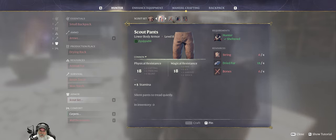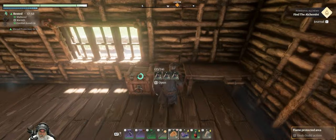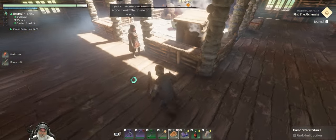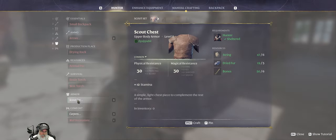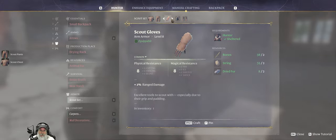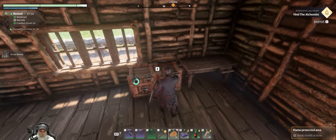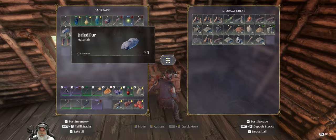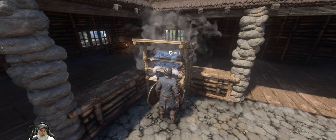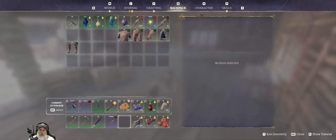We're gonna need string and bones, and in one case we're gonna need some resin. So let's go ahead and grab a stack of string, a stack of bones, and some resin. We'll go to the scout set and make the chest piece, pants, gloves, hat, and boots. We'll put all this extra stuff back in here. Some games don't let you put stuff back in a crafting station — this one does, which is nice.